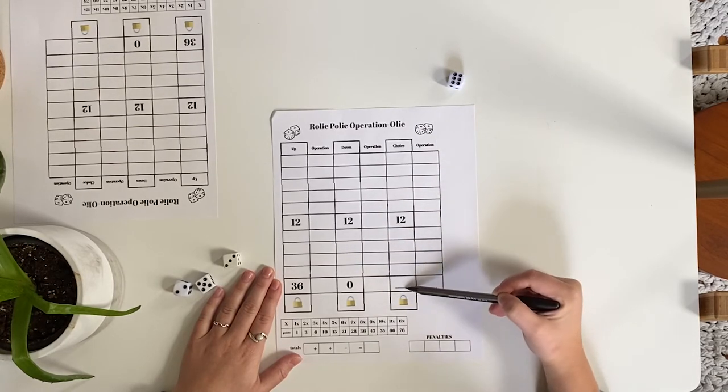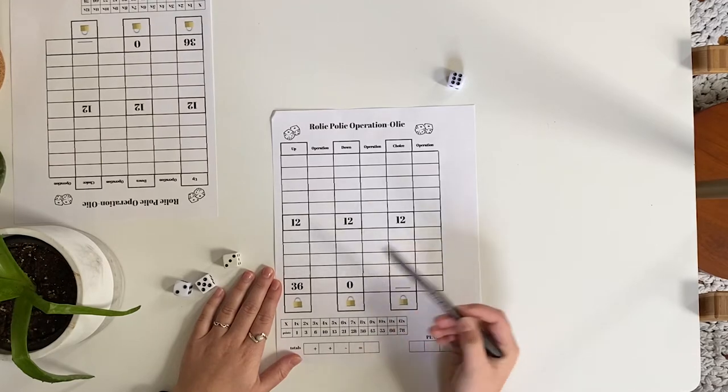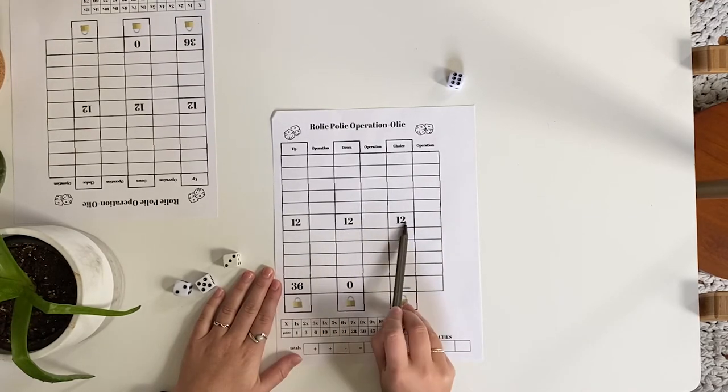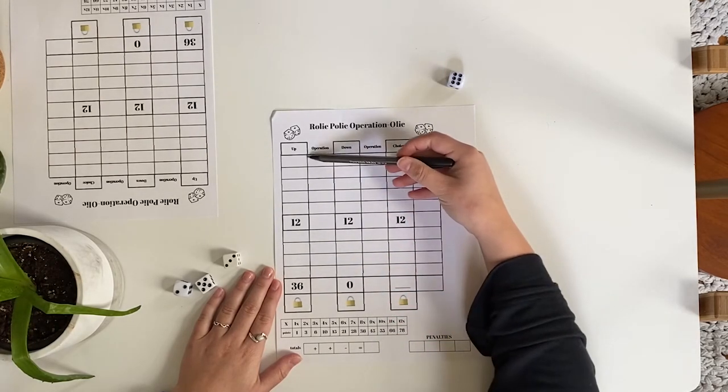In the sixth row of the columns, there is a 12 that's already filled in. In order to fill in any boxes past the 12, you must fill in the 12. In the last row of the columns, there's a lock symbol. In order to lock a row, you must have filled in at least six boxes and rolled either the attached 36 or a 0.